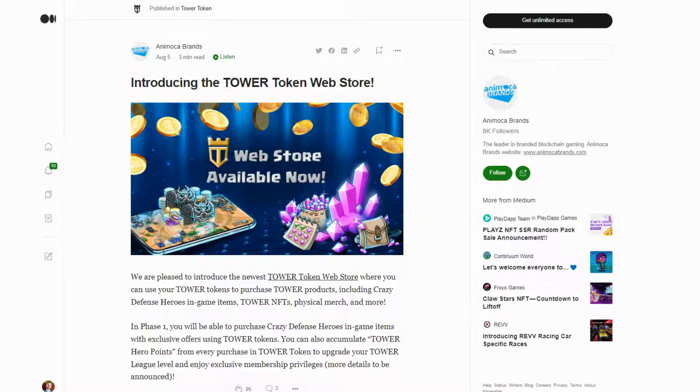The Tower token is currently supporting the game Crazy Defense Heroes, which is an Animoca Brands game. Originally it was a web2 tower defense game with nothing to do with blockchain, but over the last year or so they've been adding more blockchain elements. Tower is the ERC20 token running on the Polygon blockchain.